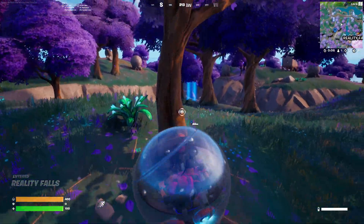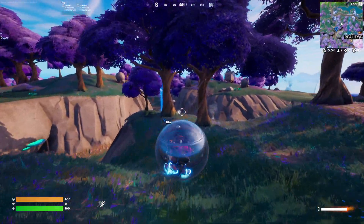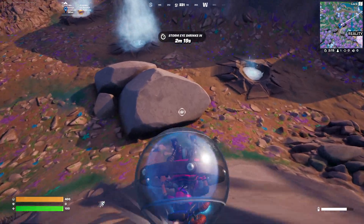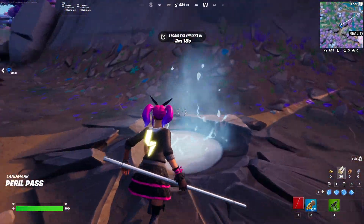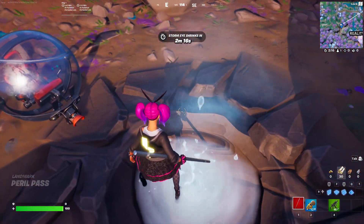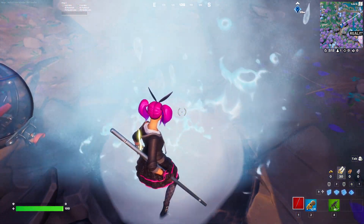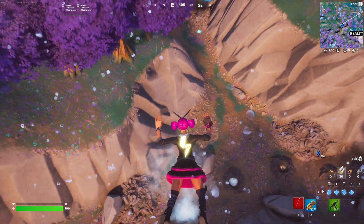Once you get down to the geyser area, get out of your baller and stand on top of a geyser until it shoots you up into the air. Stand on one and eventually it will launch you up — that's using a geyser.